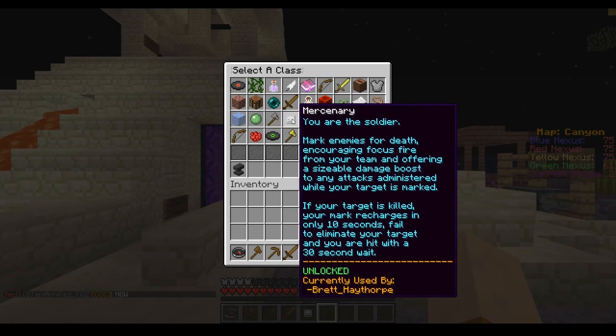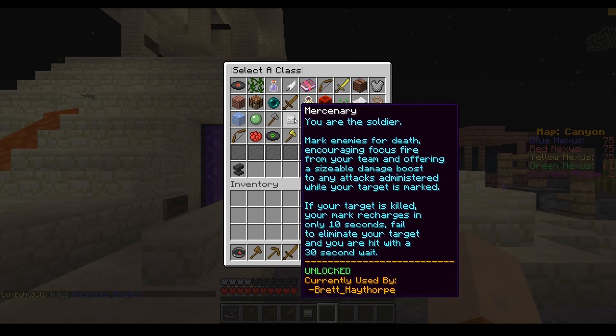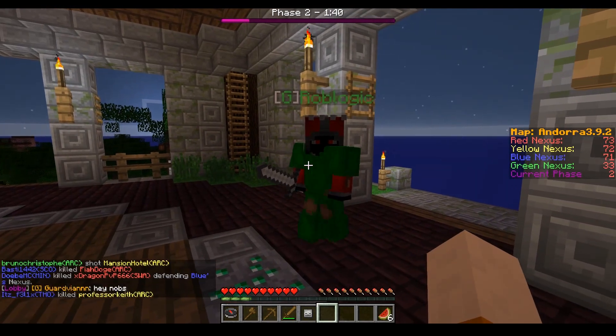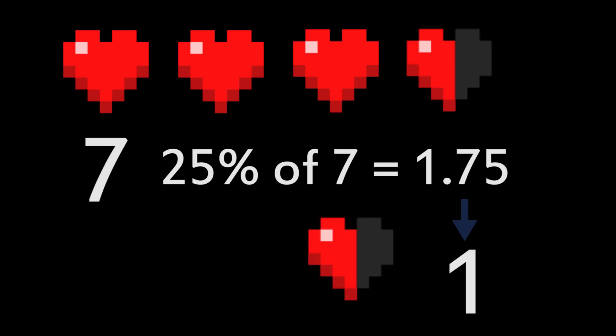The description of this class says that when you activate the Mark of Death on an enemy player, it should give friendly players a 25% damage increase on that person. So if you see here, Rob hits me with an iron sword which normally does 3.5 hearts or 7 damage points, and 25% of 7 is 1.75. You then have to round it down to a whole number which is 1, so when the Mark of Death ability is active it should deal an extra half heart — which it does.